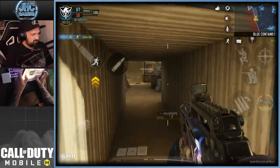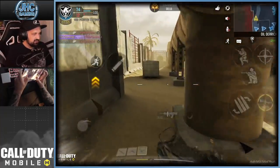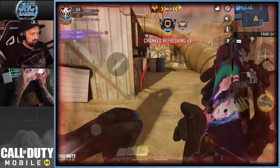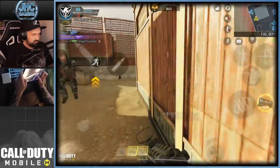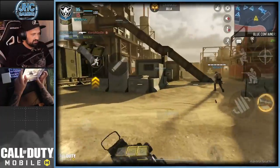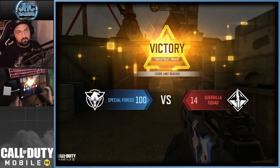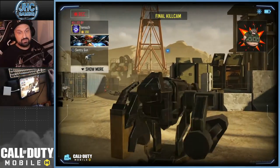It's 100 points — I thought it was 60! We're not done yet, we have time for more. The Type 25 is cracked, teammates are holding strong. Scorestreaks ready — and now it's over. I thought it was 60 points but the score limit was 100 — that was fun on Rust, first time playing Cranked on Rust, lots of action!